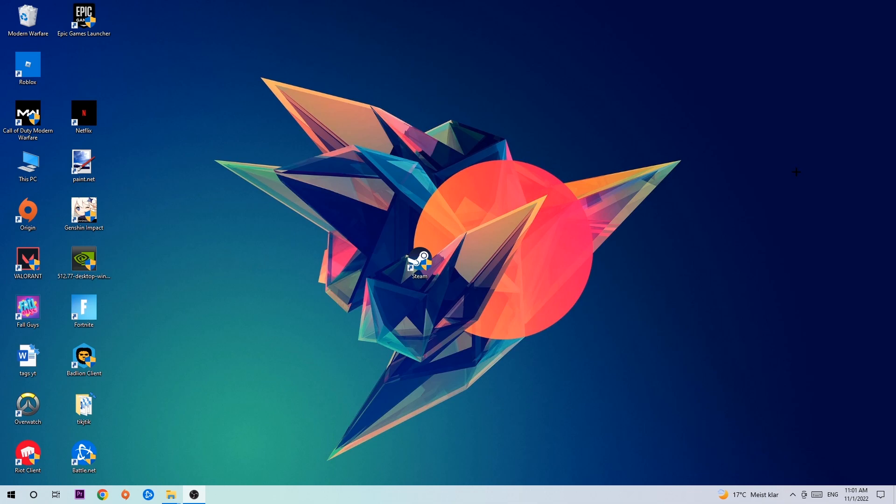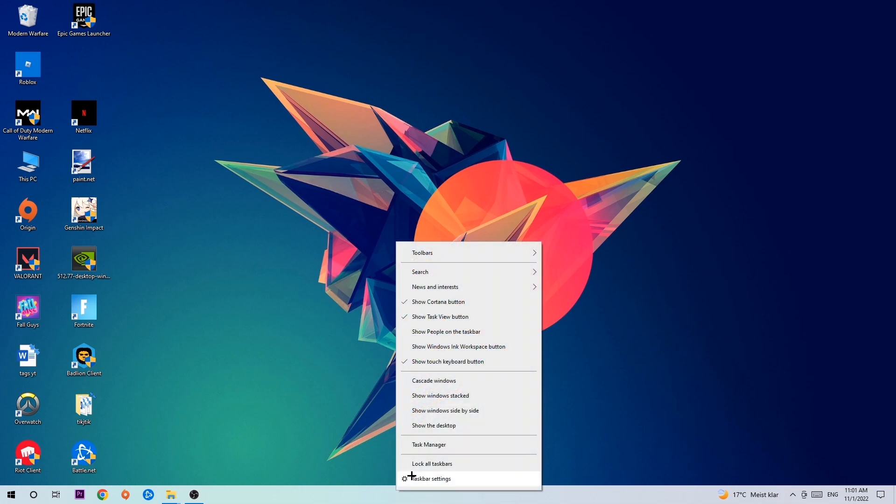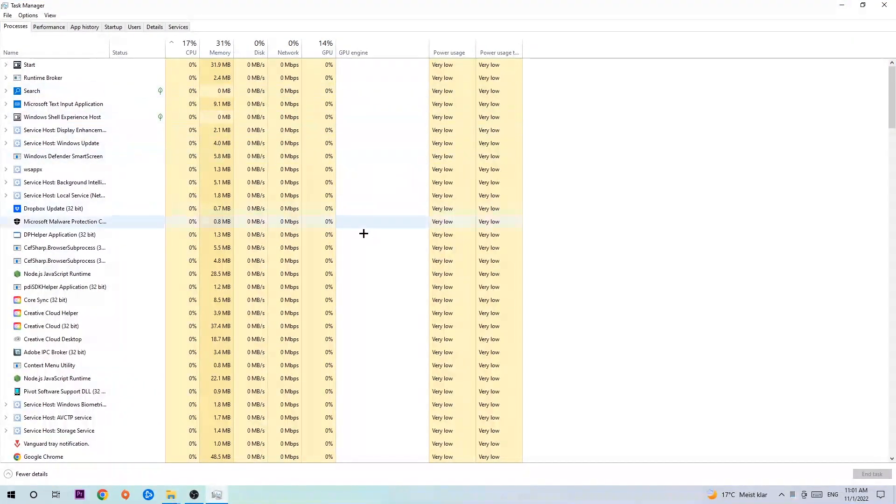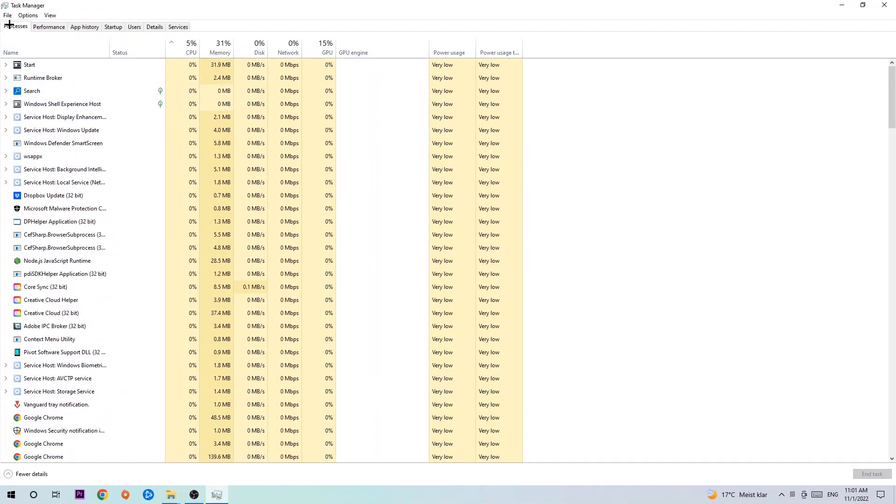The first step I would recommend for everybody is to navigate to the very bottom of your screen, right-click your taskbar, and open up your Task Manager. Navigate to the top-left corner, click on Processes, and simply end every single task that is currently running and has nothing to do with Windows. Too many applications, background processes, or games running at the same time on a low-end PC will cause crashing, lagging, or freezing.